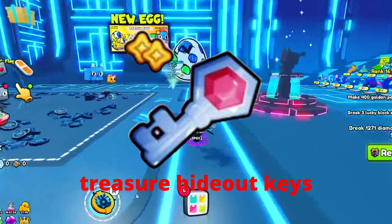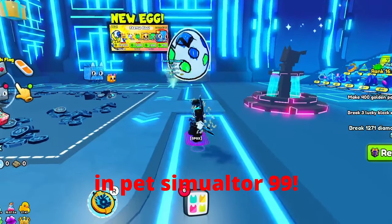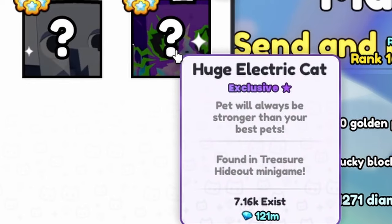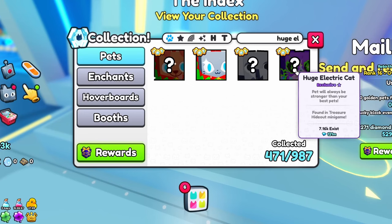You guys need to get the new treasure hideout keys in Pet Simulator 99. If you unlock the treasure hideout with the key, you will have a chance to get this huge electric cat. About an hour ago I was just checking up on this pet and it only had 2,000 in existence.